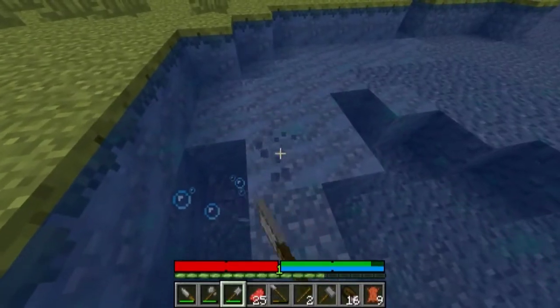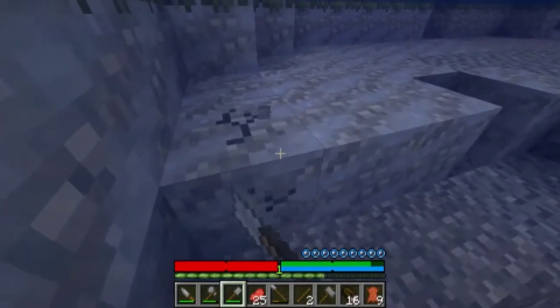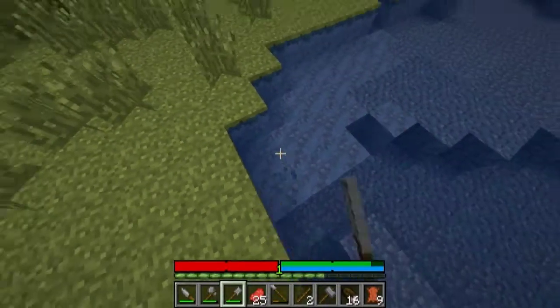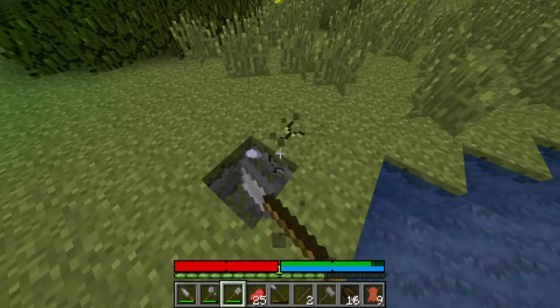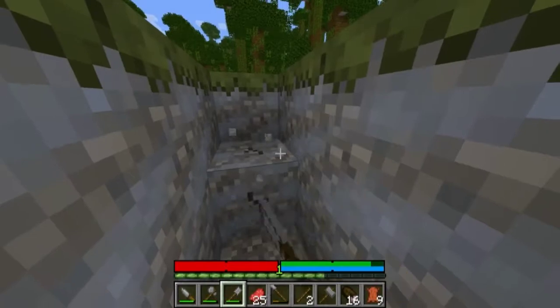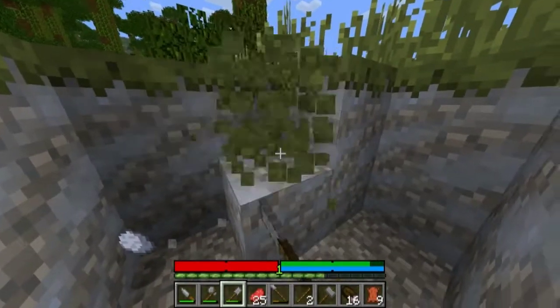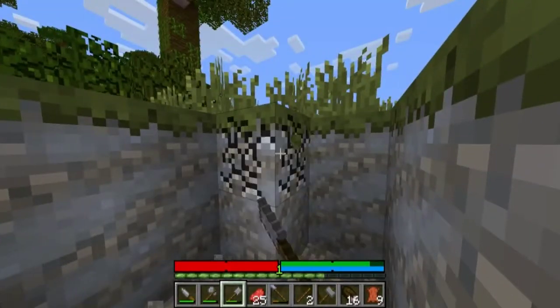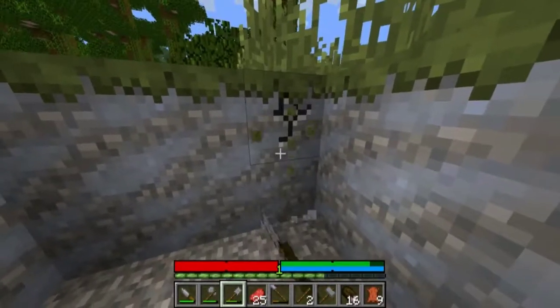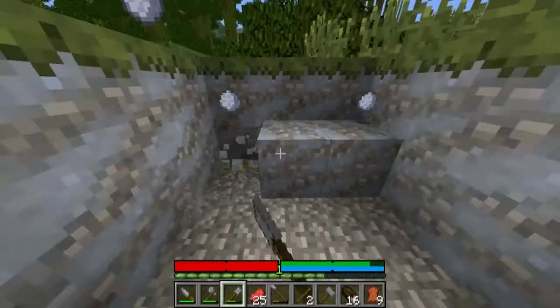As for night falling — because it's significantly more dangerous now — we need to find a safe place to make a shelter. I wonder, is this clay on the surface over here? Yes, it is. Only going to get about a stack or so. We should be able to find clay wherever we settle down, but we do need some early on.